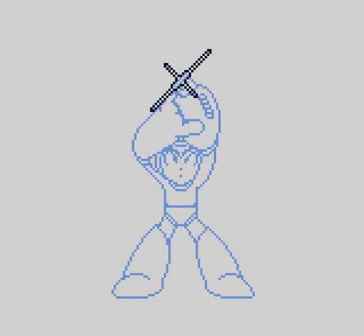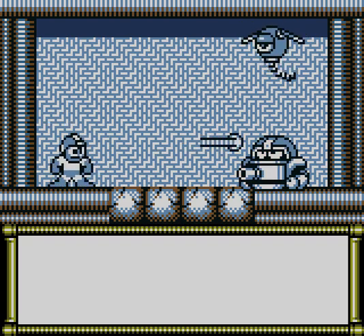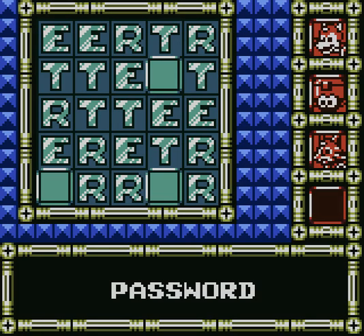Mega Man 1 at least had the decency to strew around a few blocks for Gutsman's weapon to use in all the levels, more or less, even in his own stage, come to think of it. Spark Chaser is really good because it homes and deals a ton of damage, but that's kind of it — it's nothing special, it's just very good.